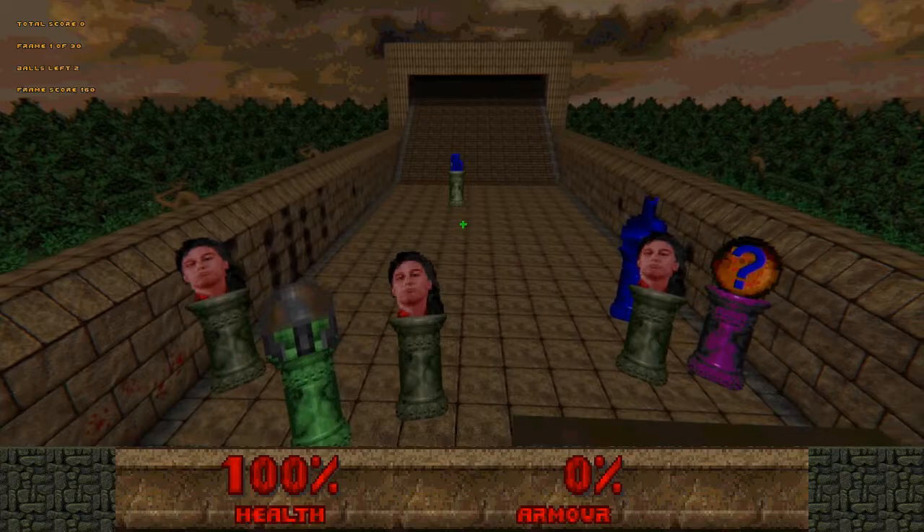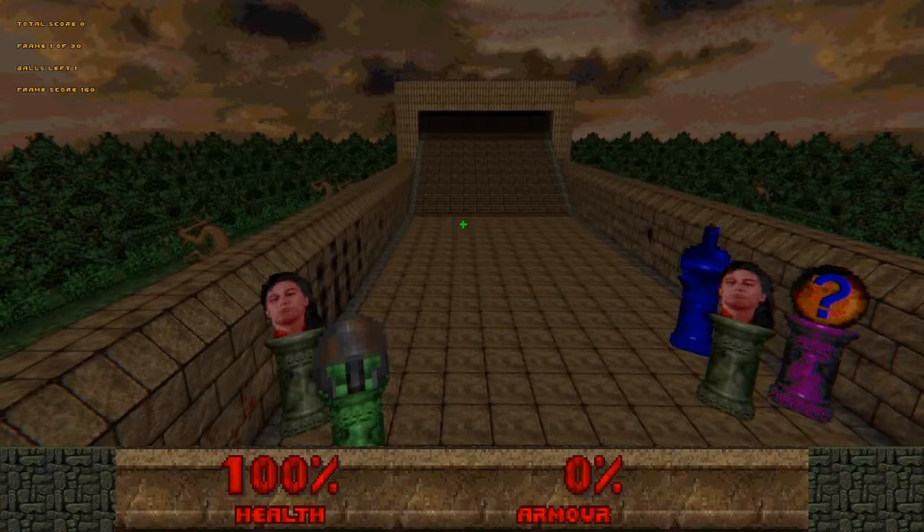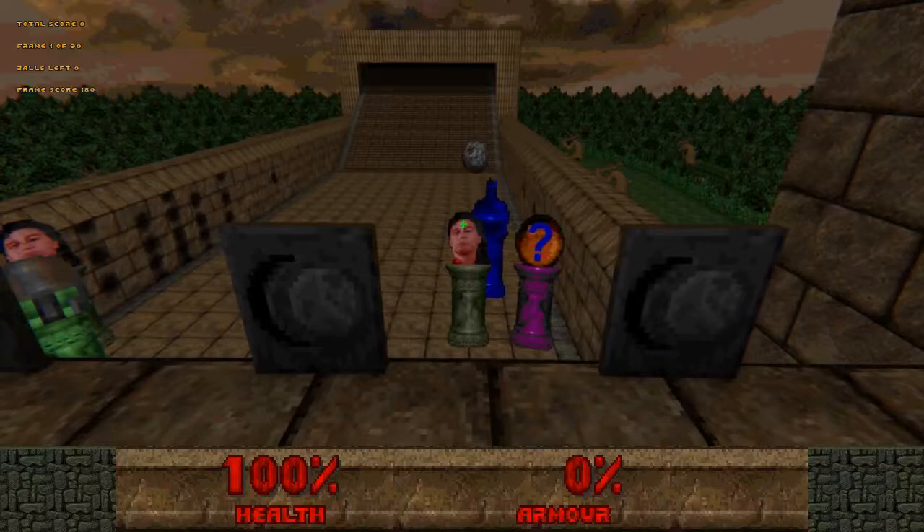Yeah. Check it, check it, playa. Can't believe I'm saying that. Alright, let's get that key there — it is the key to my victory. Okay, balls left. I have one ball left, so I should probably go for the one that has more options for it. There are only two on there and three over here. I mean, I'm not a big math guy, but I believe even I can figure that out.